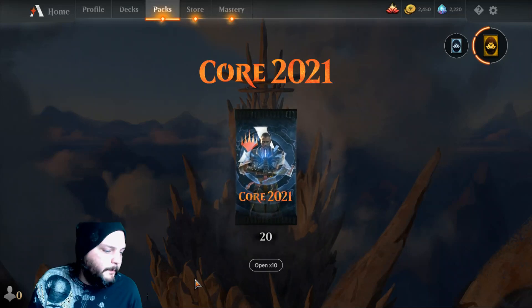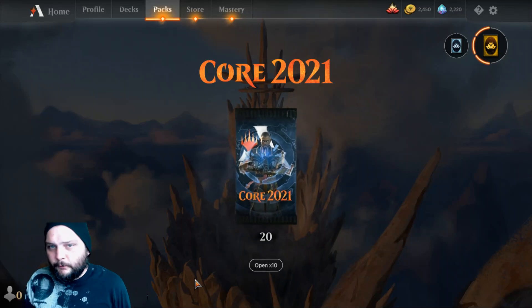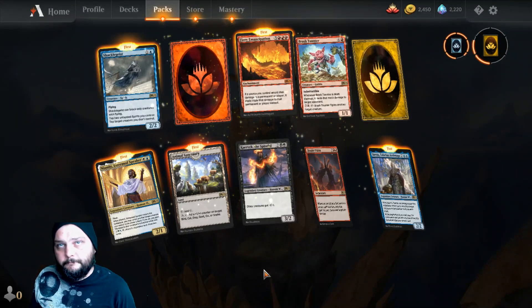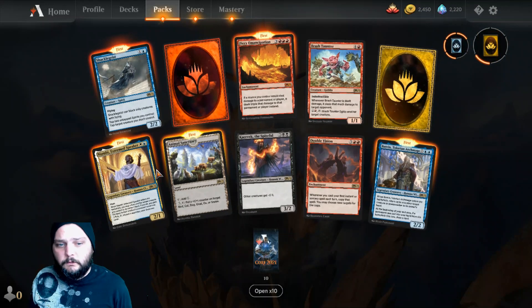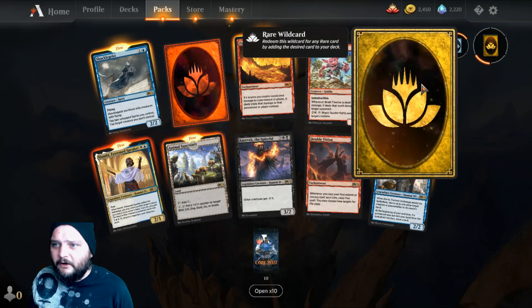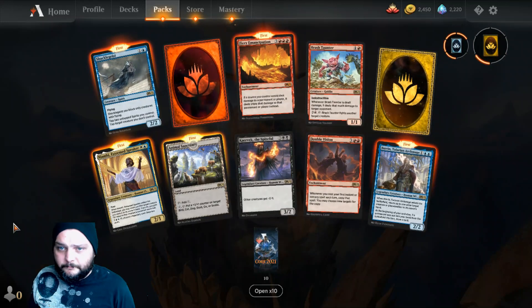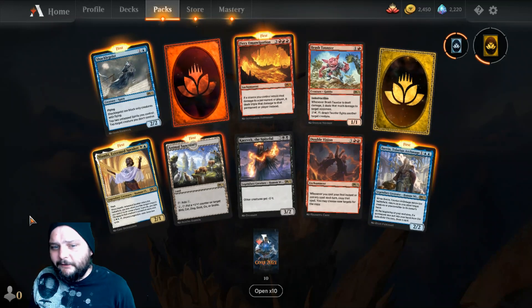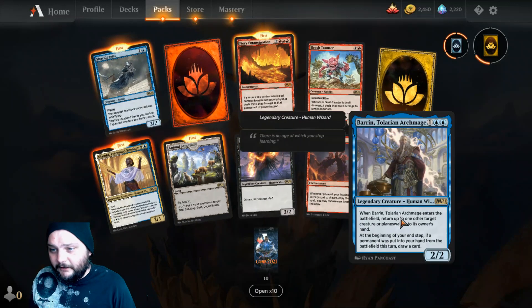What's up guys, Jaylittle here for more Pack Crackers. We got a 10-pack of Core 2021 ready to open, so let's go ahead and do that right now. If you're not familiar, Pack Crackers opens a pack of Magic: The Gathering every weekday — sometimes two, sometimes three, sometimes ten — and we just look at the rares first.